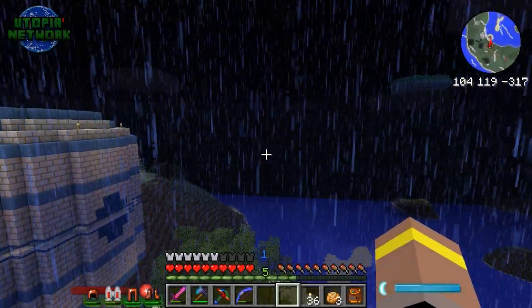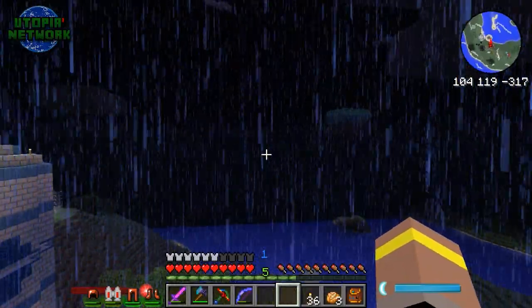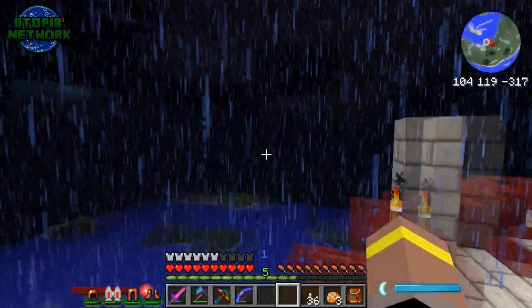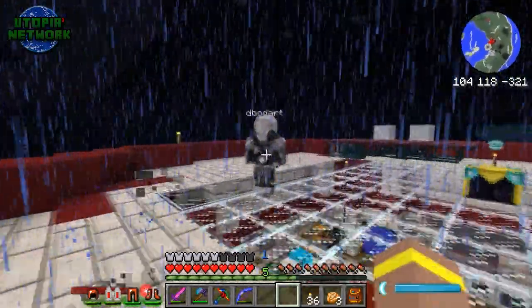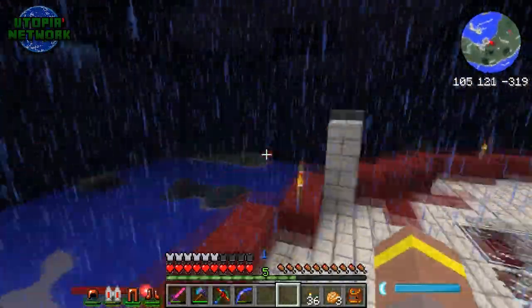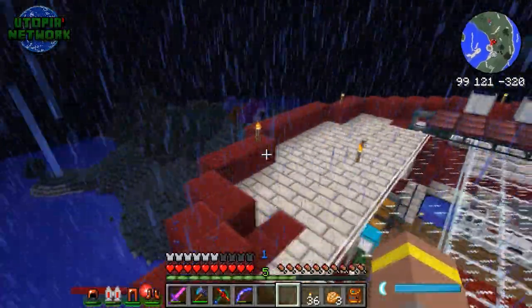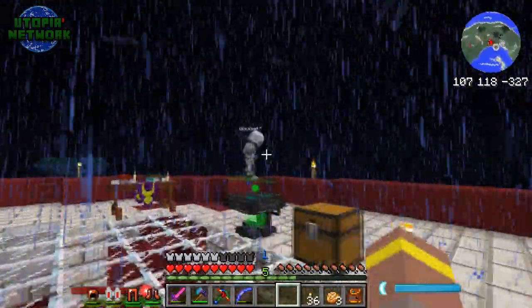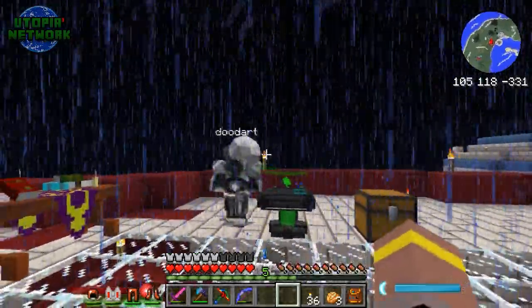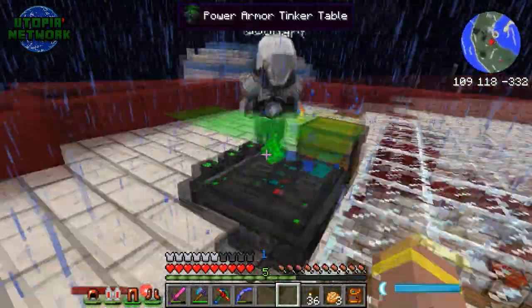Hey guys and girls, welcome back to another episode of Utopia with myself Lewis and there is one swanky gentleman stood behind me wearing some beautiful armor — that is DudeArt wearing his power armor. The first update for the Utopia server went ahead. If you didn't look on the Twitter, we are now on version 1B, which means we've had the power suits added, we've dropped portal guns for lag purposes, and a couple of other improvements.